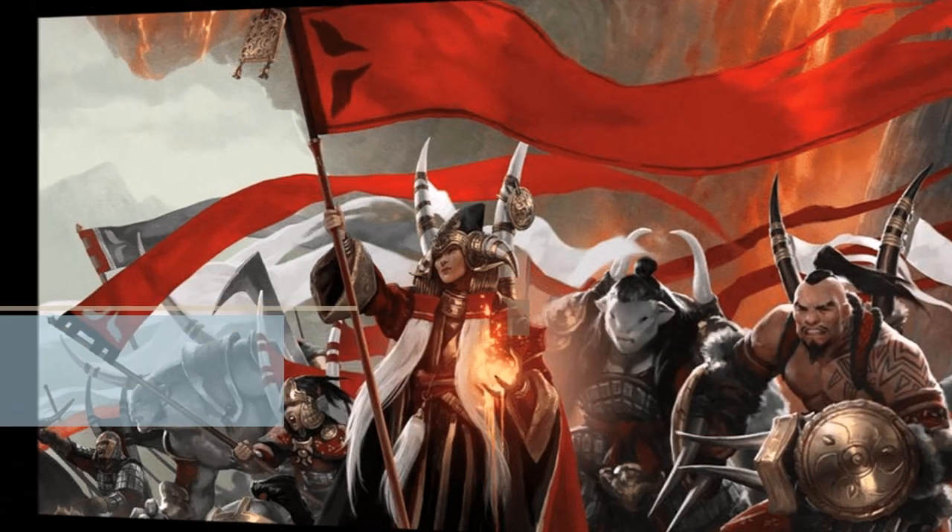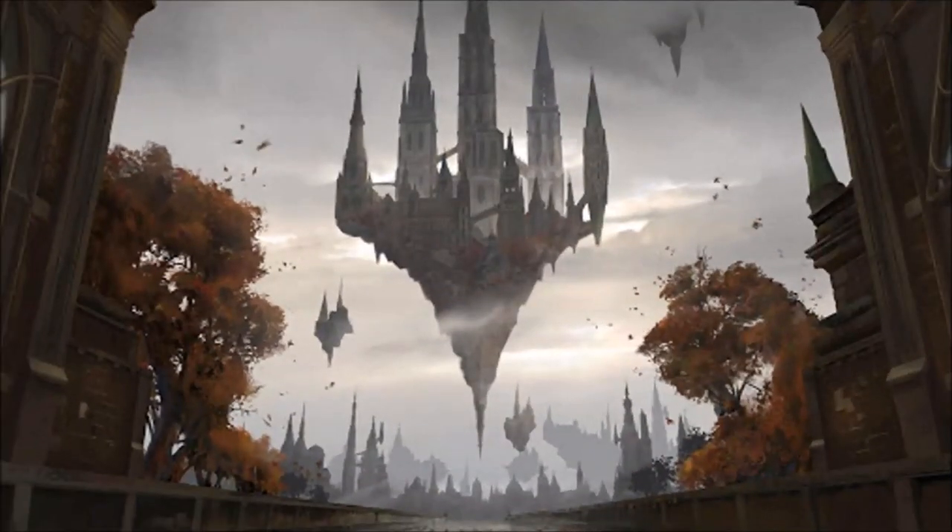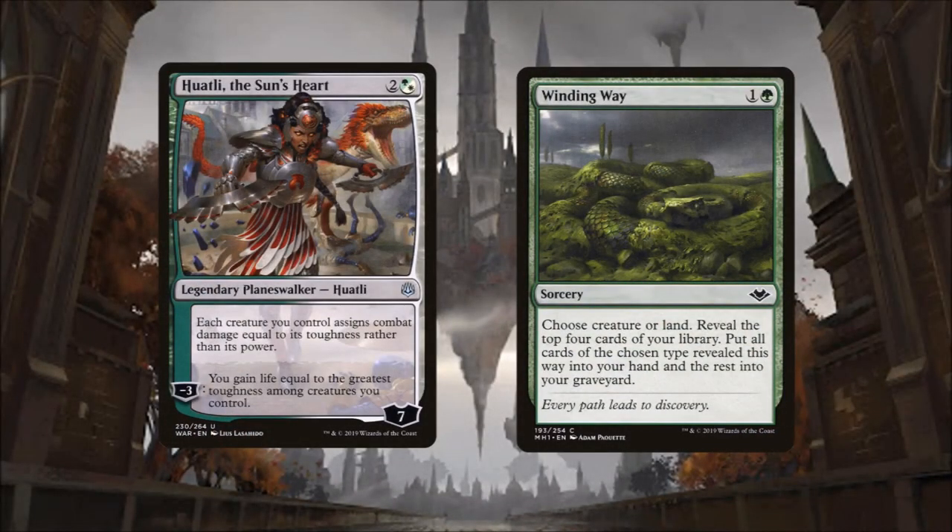Today's Oathbreaker deck is Whately the Sun's Heart with Winding Way as our signature spell. This is one of my personal favorite decks as it is kind of a training wheels deck you can hand off to new players who are interested in learning Oathbreaker. I also find it very fun to play. This deck also has a low cost of entry into the format.